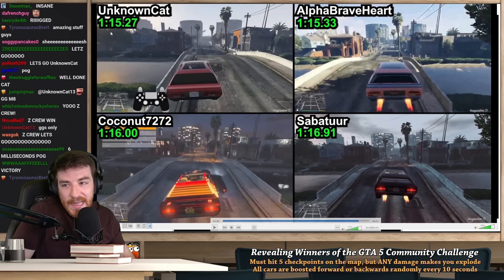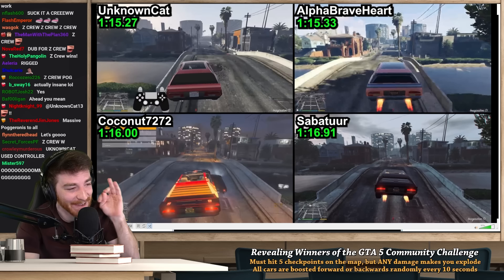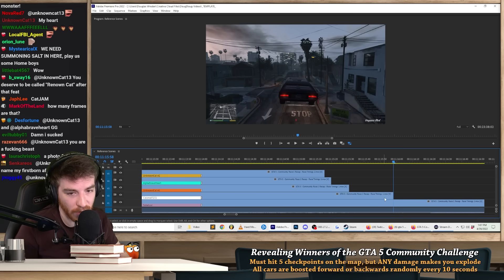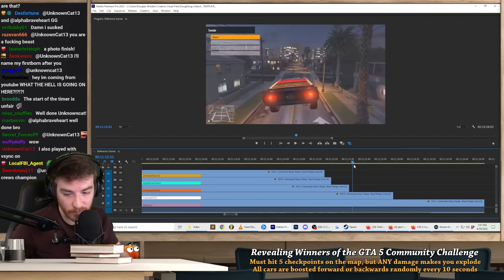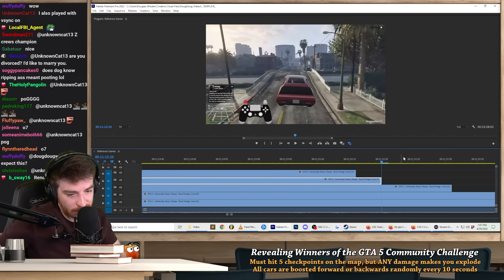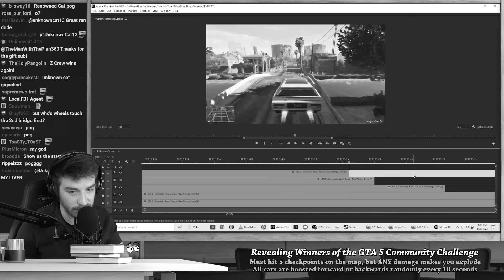These all came in at the very end. Unknown Cat was in third place at 2 p.m. and managed to get the record, submitting at 7:30 p.m. — grinding for another five and a half hours to shave off Alpha Braveheart's time by 4 frames. When I pulled them into Premiere, there were 27 frames between Coconut and Unknown Cat. Alpha Braveheart had the record up until 30 minutes before the competition ended, and Unknown Cat managed to shave off just 4 frames. That is how Unknown Cat won the hard mode challenge category.